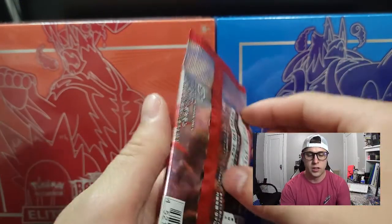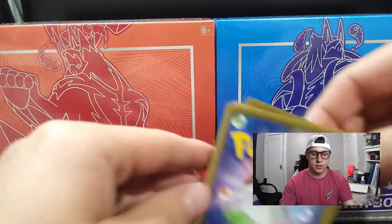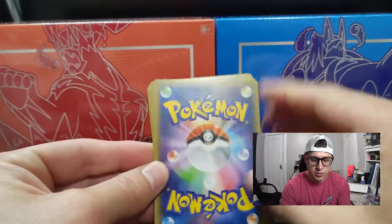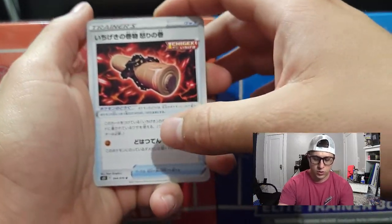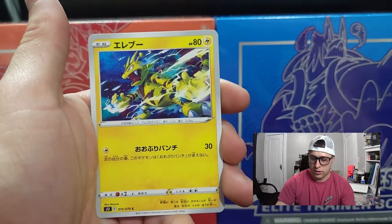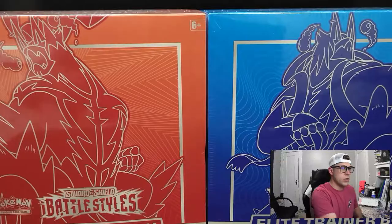Let's get right into it with a Single Strike Japanese pack. I love opening Japanese cards. You only get five cards, so no guaranteed rares — we'll see. Alright: Single Strike, Scroll of Sworn, Tepig, Electabuzz, Doe Blade, and we got a Golbat.